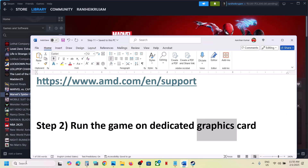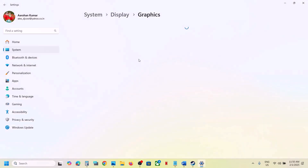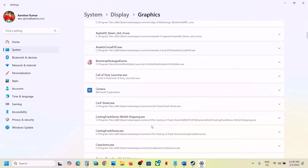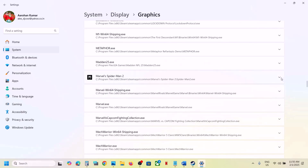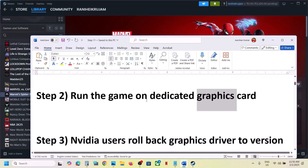The next step is to run the game on the dedicated graphics card. Type 'Graphics Settings' in the Windows search box and click on it. Click Add Desktop App, then go to the game installation folder, select the game exe file, and click Add. Once the game is added, scroll down, find the game in the list, click the down arrow, select High Performance, and then launch the game.